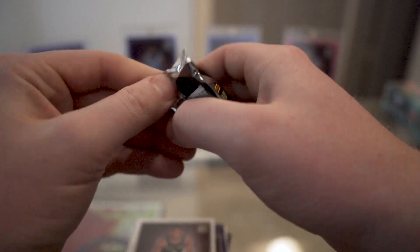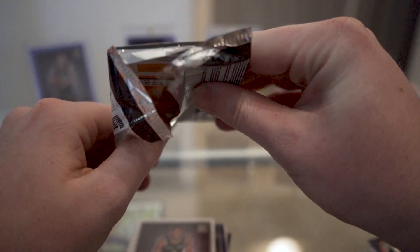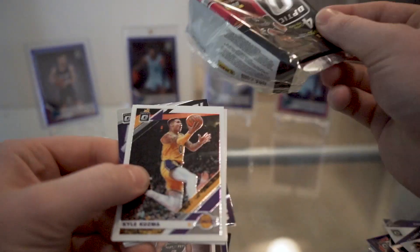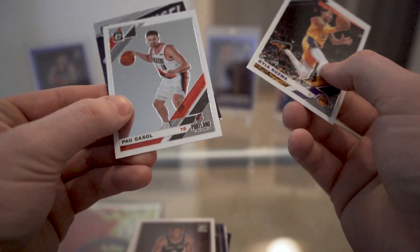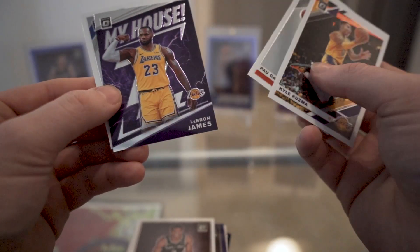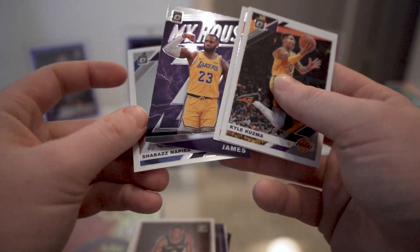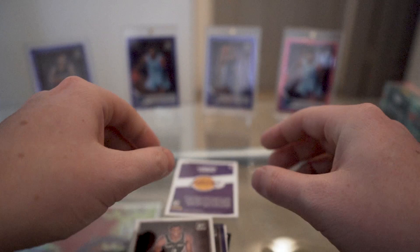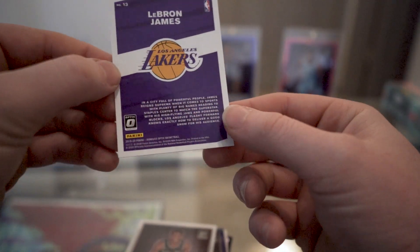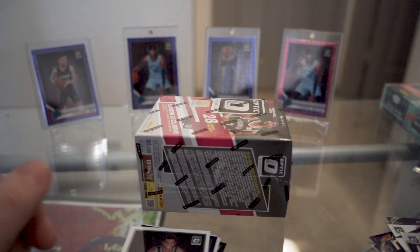If I've hit two checkerboards, technically if I hit another one it'd be 50-50 to be a rookie, if you want to think about it that way. We got a Kyle Kuzma, Pau Gasol, and a My House LeBron James — that's a nice-looking card — and then a Shabazz Napier. I think this is just the base version, not a Prism holo, but yeah, nice LeBron there. Always happy to get LeBrons.